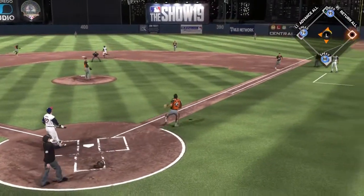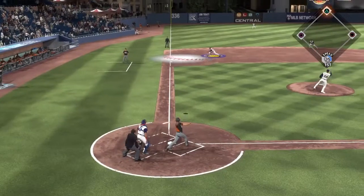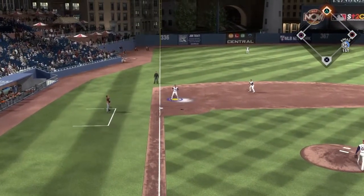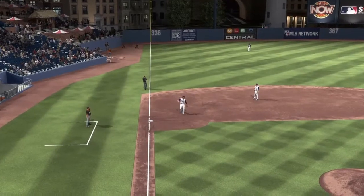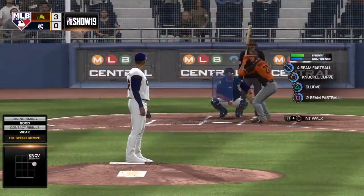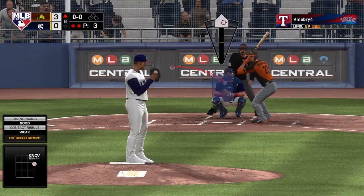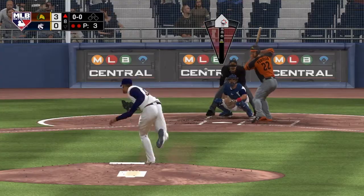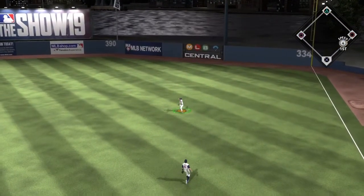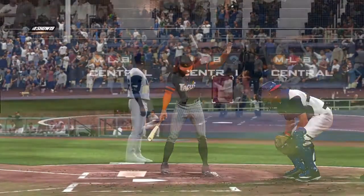I freaking suck. We get Stubby out again — that'll mean someone will hit. Porcello is going to let Porcello hit, which is cool. Porcello gets a hit, beats out the throw to first. Unfortunate.